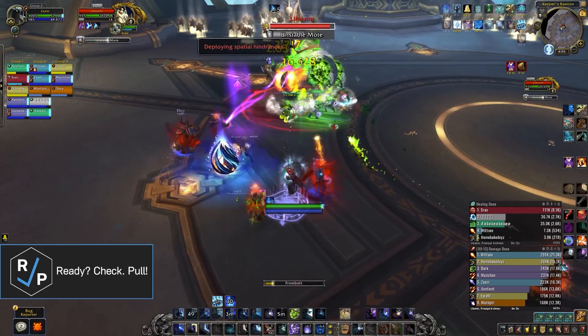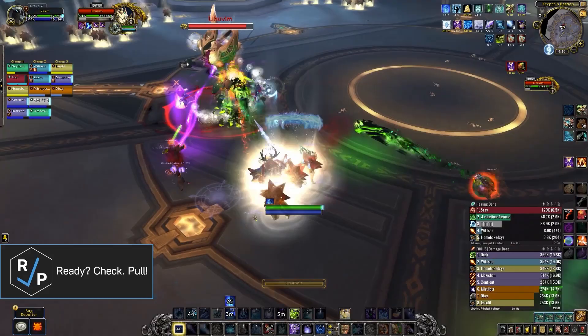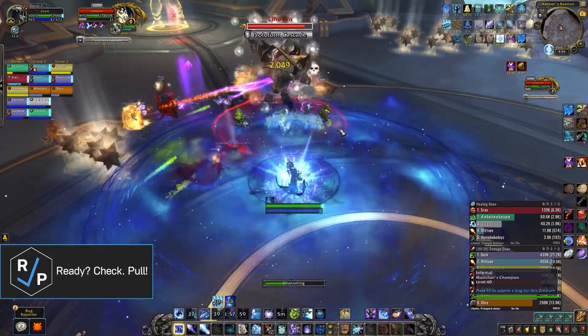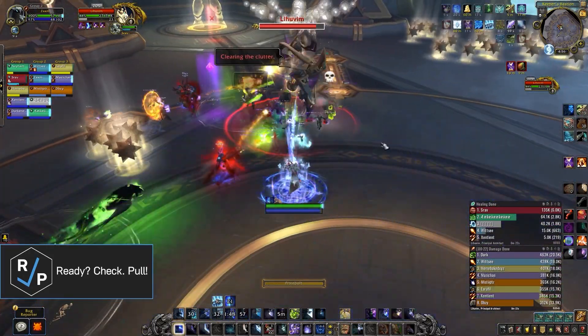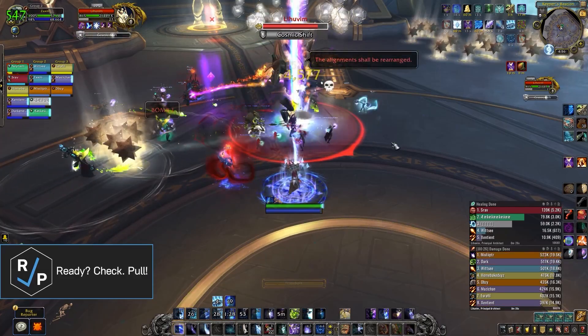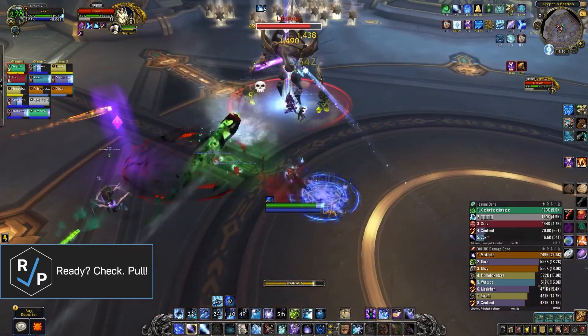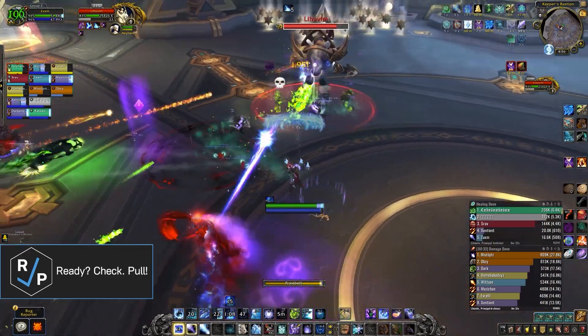The main thing the boss does is spawn these motes at several players' locations that don't actually do anything unless you run into them, causing them to turn into permanent pools on the ground. However, you can destroy the motes before they become pools by using the circle debuff that the boss puts out on a couple of players. So you're likely going to end up trying to stack the spawns of the motes so that you can easily clear a bunch of them at the same time.